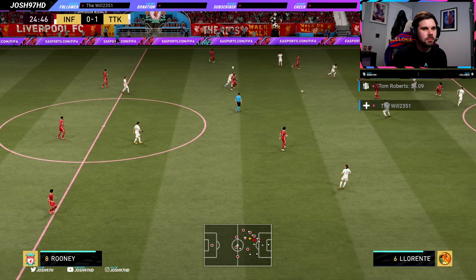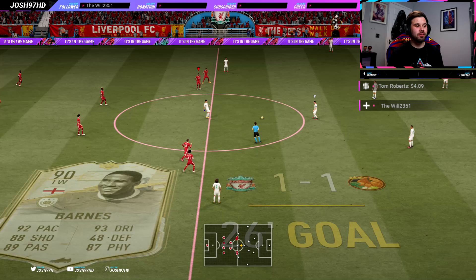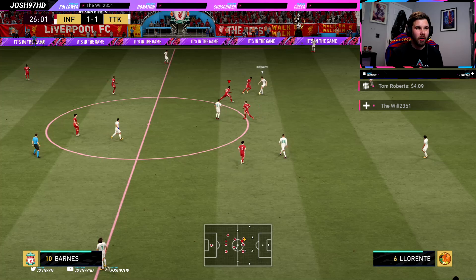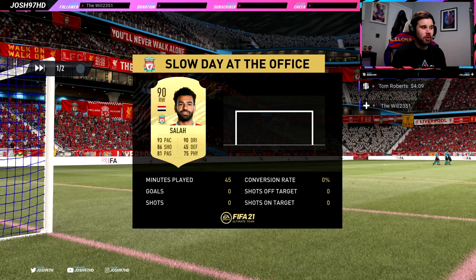He's got it and that's a goal! He just hit the crossbar and now he goes and blasts into the back of the net. Great strength to stay on his feet, wins the ball back and puts it into the back of the net — an absolute thunderbolt. Barnes has got himself on the score sheet with a wonderful goal. He hit the crossbar but decent performance from him.